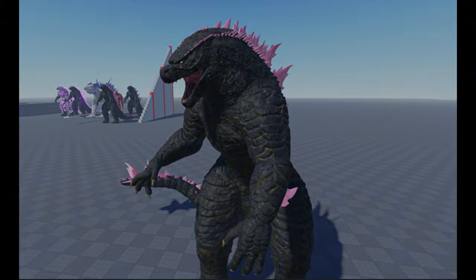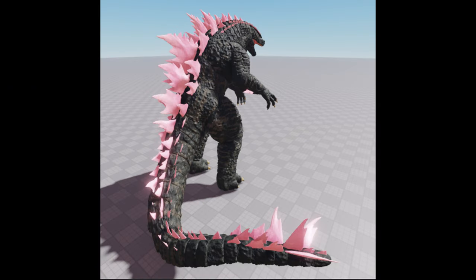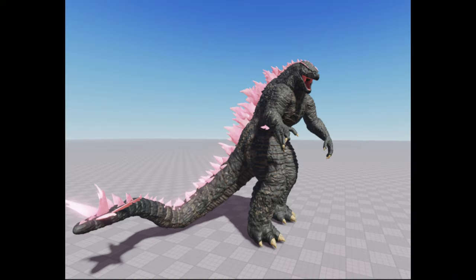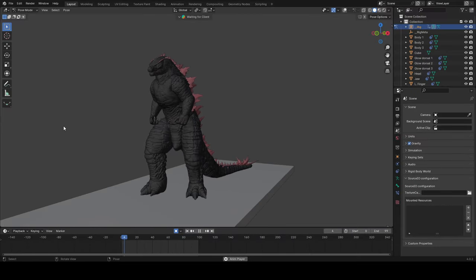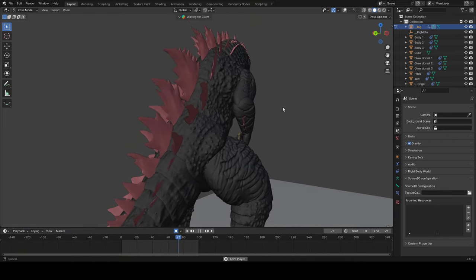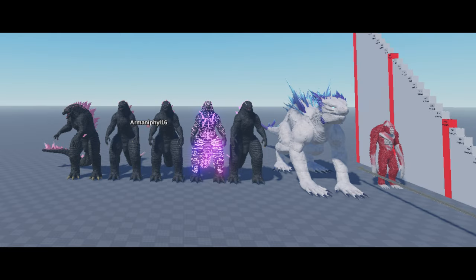It does have animations — we have an idle animation and a walking animation, but we cannot see the attack animation yet; they may still be fixing it. They are still scripting things, maybe for Shimo, because they are still focused on Shimo and Godzilla Evolved. Here I'm going to show you guys the idle animation for Godzilla — it's really smooth to be honest, and the color of Godzilla is already perfect.